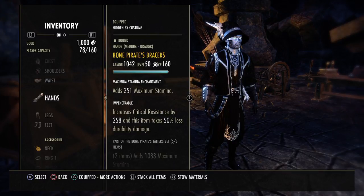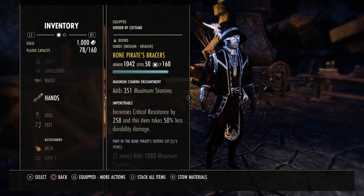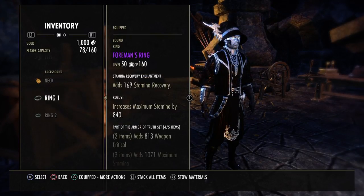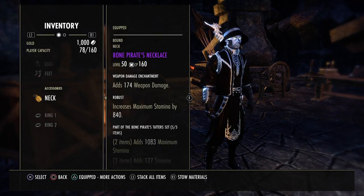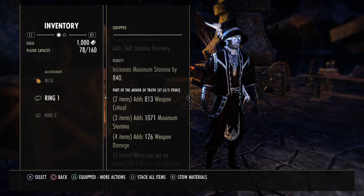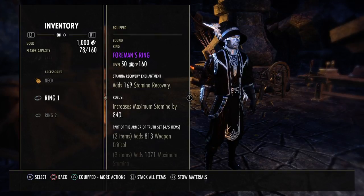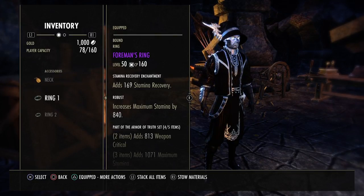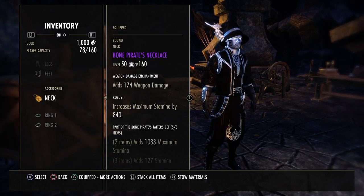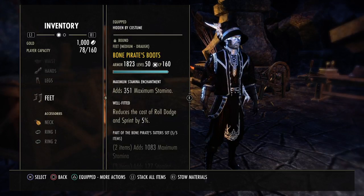You'd want 4 of these on the body, 1 piece of jewelry, and then 4-piece rings. I've got a weapon damage enchant, 2 Stamina recovery enchants, and you want the 4-piece rings because they're dropping Robust. Truth is a heavy set so standard jewelry will be heavy, but you can get Robust rings from Foreman — they drop in Dark Shade 2 at the first boss, which makes getting them very easy. If it's not Dark Shade 2, then it's Dark Shade 1.